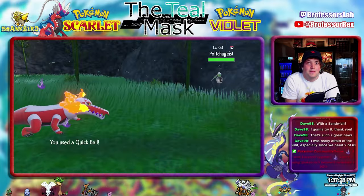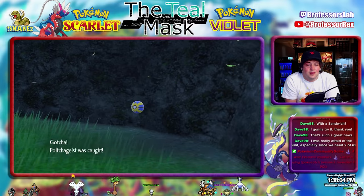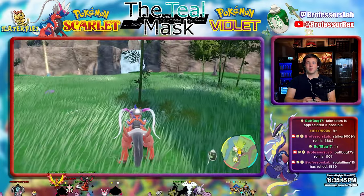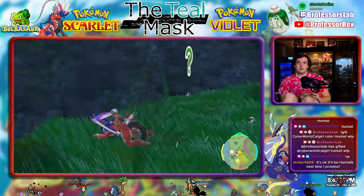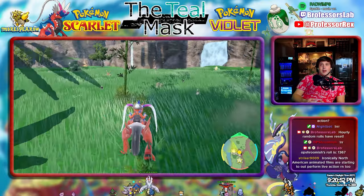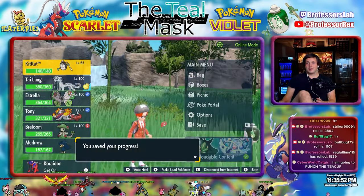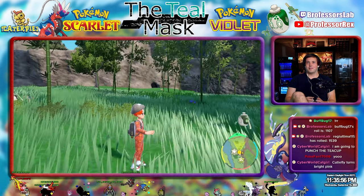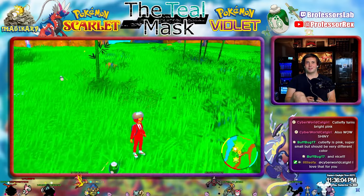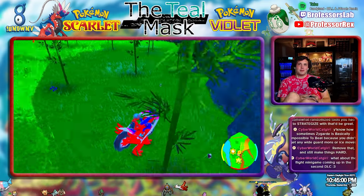The Polchageist Outbreaks that spawn are just as likely to be Counterfeit as they are to be Artisan. I was lucky enough to find one the day the DLC dropped, and every single Polchageist I caught was the Artisan form. Over the next 24 hours, I was able to get a full team of 6 Shiny Artisan Polchageists. Though honestly, the shiny can be crazy difficult to see, and since you can't really just use the Let's Go method on Outbreaks, I decided to use another trick to make them a little easier to notice. By boosting up the saturation on my TV, the dark green parts of Shiny Polchageist become much more visible — the cost is that everything else becomes a little deep fried.